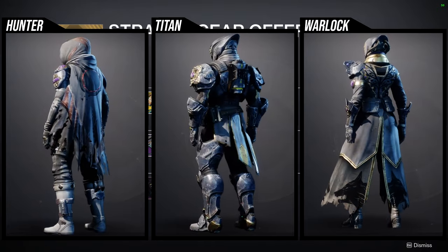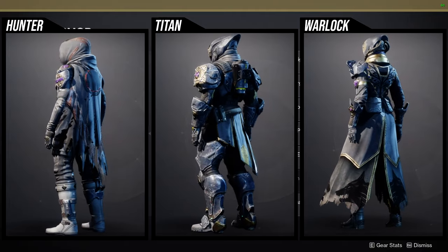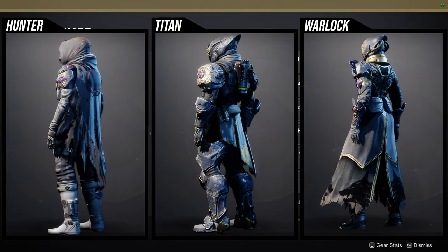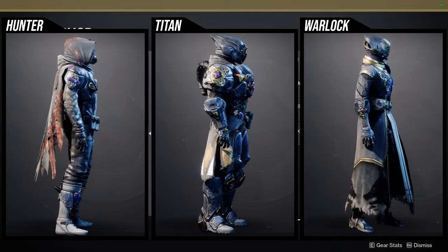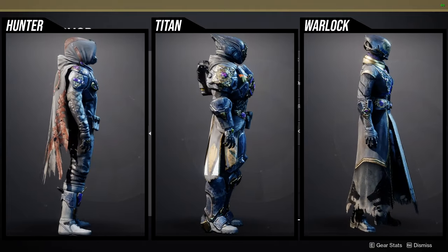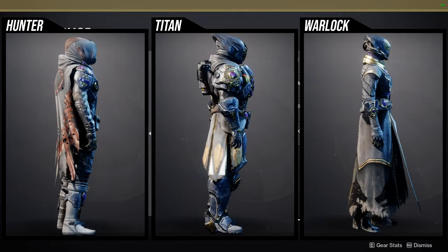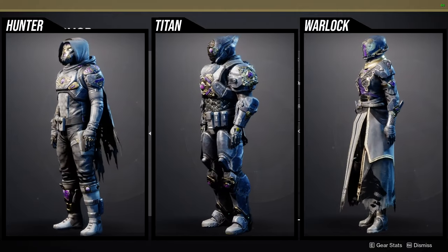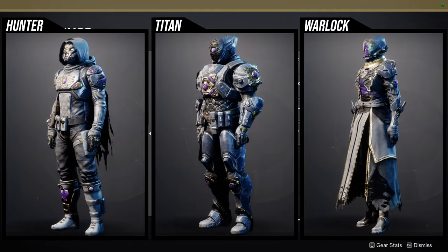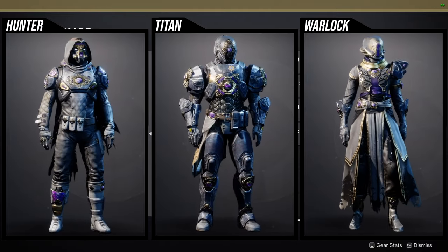For the armor, Xur is selling the Season of Opulence armor — technically world armor. I'm a big fan of this armor, though some pieces are way better than others. For hunters: the helmet is super dope, arms are decent and symmetrical, the chest piece is a variation of the D1 armor-inspired set, boots are pretty decent, and the cloak is really really cool. Just be aware that any purple stone you see does not change color with shaders. For Titans: helmet is decent, arms are symmetrical, chest piece is whatever, boots are really cool, and the mark is one of my favorites from D1.